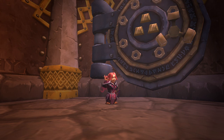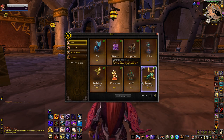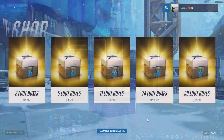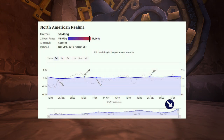With patch 7.1.5 on the horizon, making gold is more important than ever. Battle.net balance is being added to the WoW token, which means you'll be able to use your WoW gold to buy more things than ever before. You could fill out your collections with shop pets and mounts, stock up on Hearthstone card packs, fuel your Overwatch loot addiction, or even buy Overwatch! All this cool stuff means the price of the WoW token is skyrocketing, so even if you just want to pay your sub fee you'll need to keep on top of your gold pile.